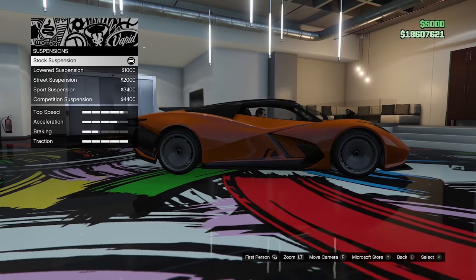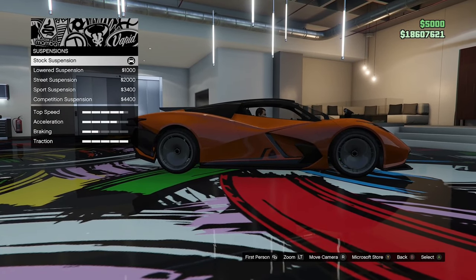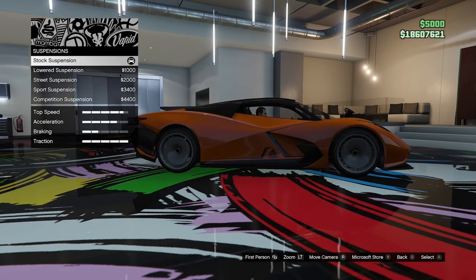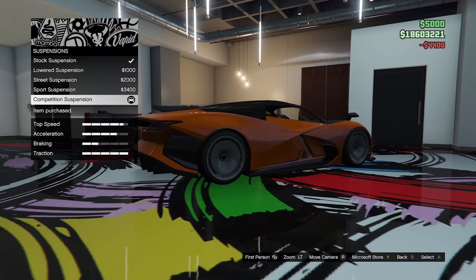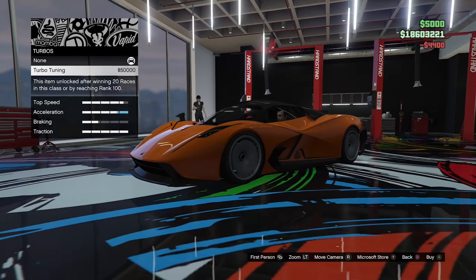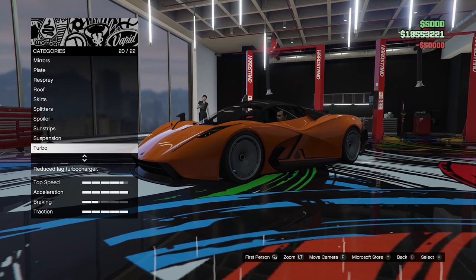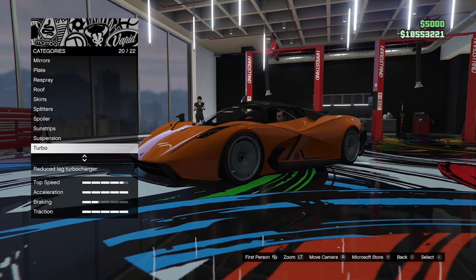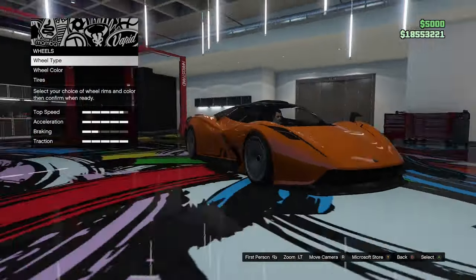Suspension options — it's sitting pretty high at the moment with quite a big arch gap, so we can go ahead and lower this thing. That looks much better, so we'll go with the full competition suspension. We'll go ahead and turbo tune this thing too. I don't know why there's turbo tuning on this thing because it's fully electric, so that is a little bit strange.